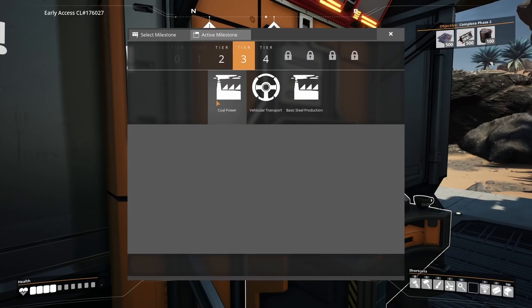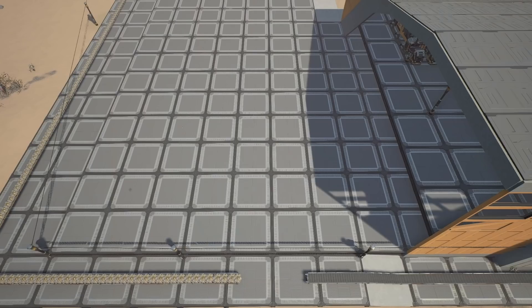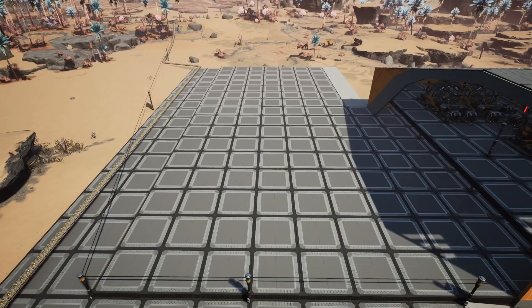In tier 3 the first thing we can unlock is coal power. This is going to be super important — we're going to unlock this straight away because it's going to allow us to automate everything. However, one thing that you will need is copper sheets, so that is the first thing we're going to be manufacturing today.